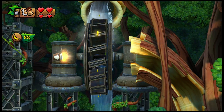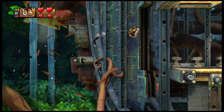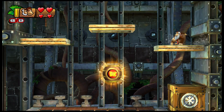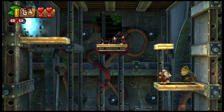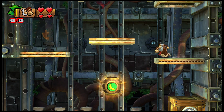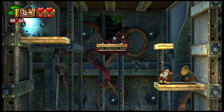Our very last easter egg can be found at the very end of World 1-3. Right at the end of the level before hitting the barrel, move up until you find a record player. Believe it or not, this is the record player from the original Super Nintendo intro, where Cranky Kong is playing the theme song of the game. Now in Tropical Freeze, if you use the Smash the Ground attack with Donkey Kong, it'll play the very same track it played on the Super Nintendo.